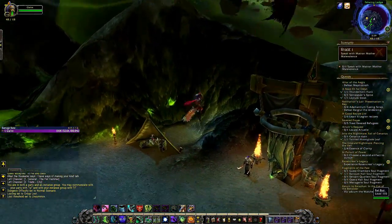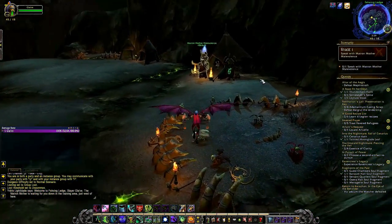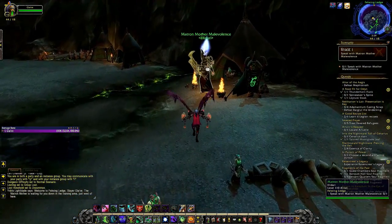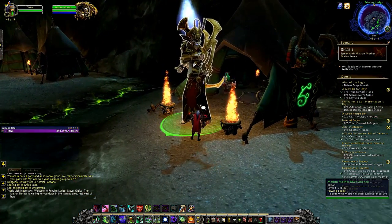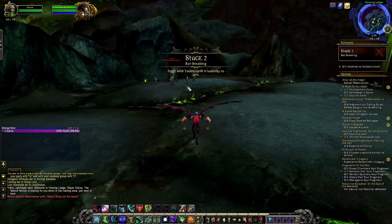Once you've clicked on that, you'll get a loading screen and then spawn in flying in on a mount. This mount will take you to a destination, and once we have landed you just want to drop down the ledge and finish off stage 1, in which we have to speak with the matron mother.